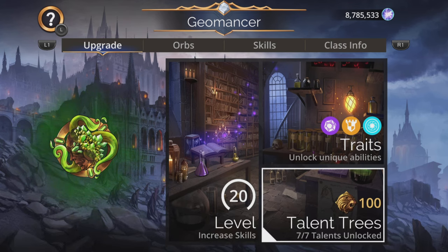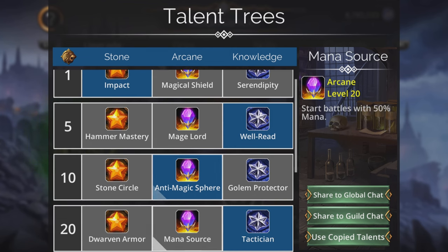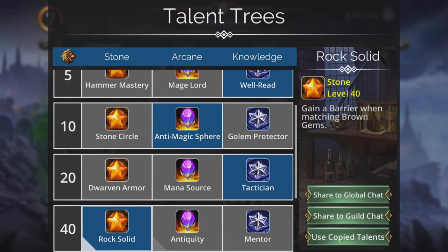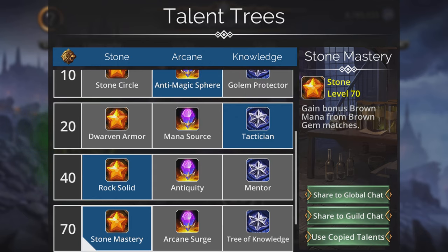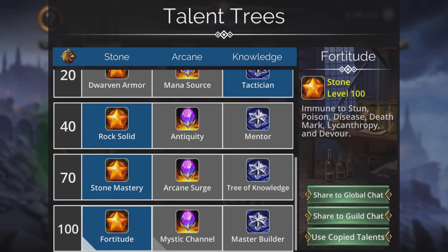We start with a 50% mana start at the same time. Impact is really cool for this - anti-magic sphere, tactician, rock solid, gain a barrier when matching brown gems, which you do to collect for the shield, so we get a barrier again. Stone mastery - brown is nice, but we don't need that because we're going to get it from Holy St. Astra. And Fortitude.